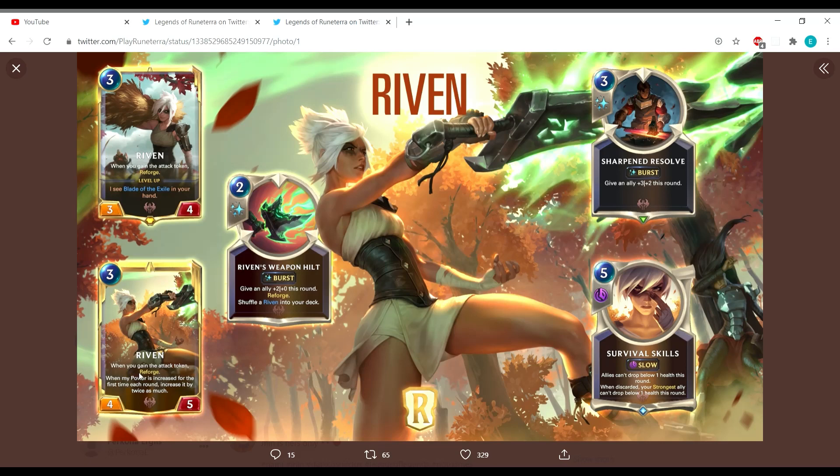Upon leveling up, Riven retains the Reforge trigger and gains a new ability: when my power is increased for the first time each round, increase it twice as much. So any attack buff she receives is effectively doubled on the first instance each round. This combos with Grants as well, and the first thing that comes to mind is Taric — you could use these attack-buffing cards on Taric and get triple value out of them.